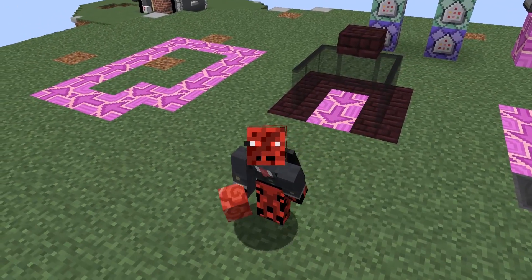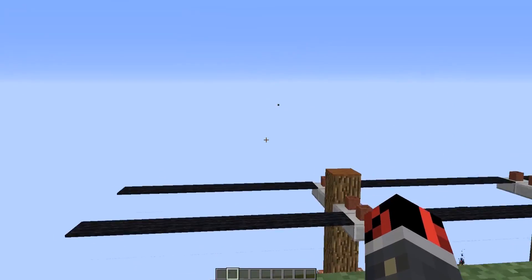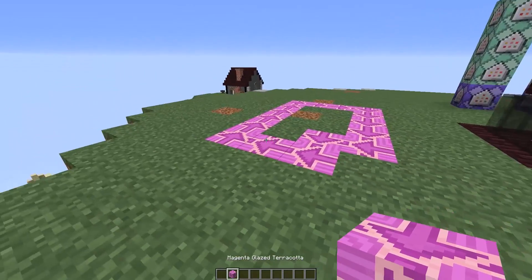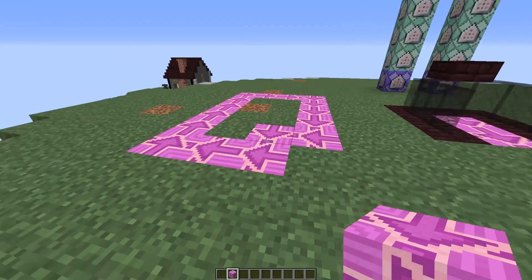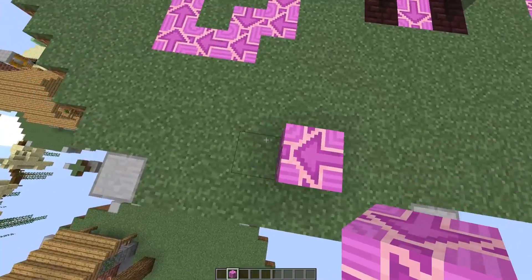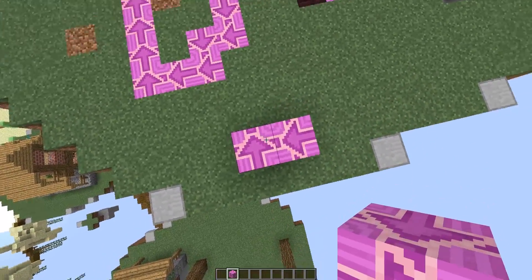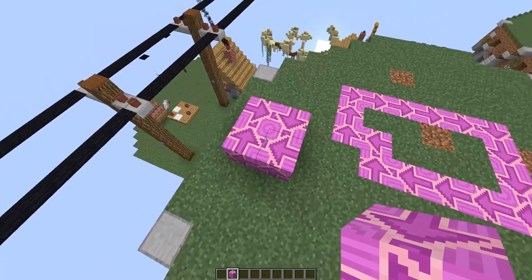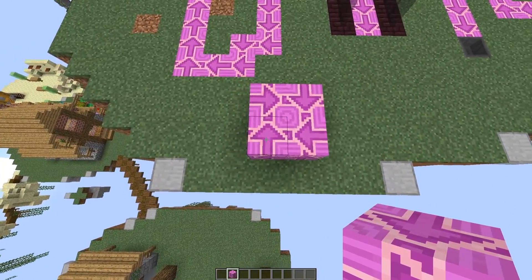One that particularly attracted my attention was this magenta glazed terracotta block. This is because it has a texture with an arrow. We can place these blocks, like command blocks, depending on the direction that we are looking at when placing them, and they will show the texture facing a different direction.